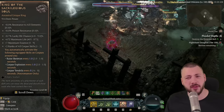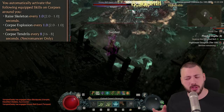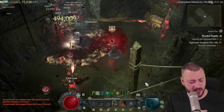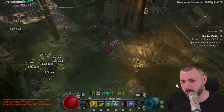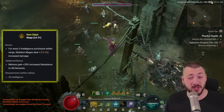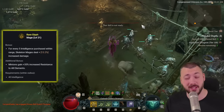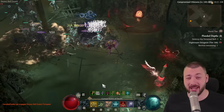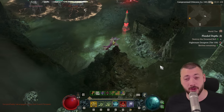First, we get the Ring of Sacrilegious Souls, which continuously resummons our minions so we don't have to worry if they die or if some weird elemental damage takes them out. But also, we're using the Mageglyph, which helps keep our minions alive since their resistances are super bugged still, but it's 35% plus and they can actually stand in fire explosions without ever going kill tier.